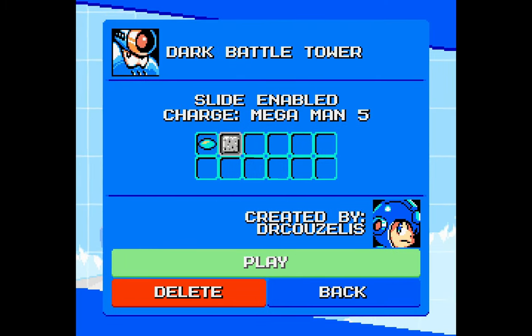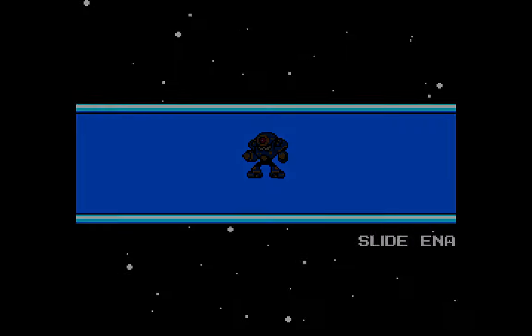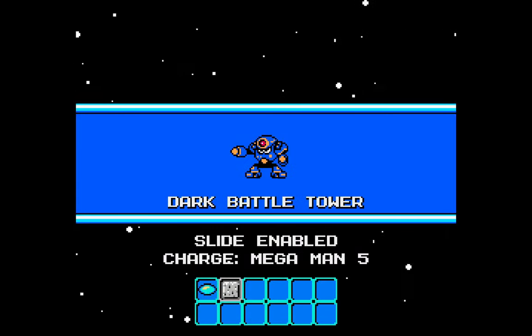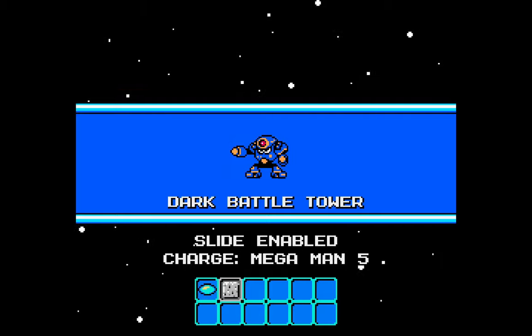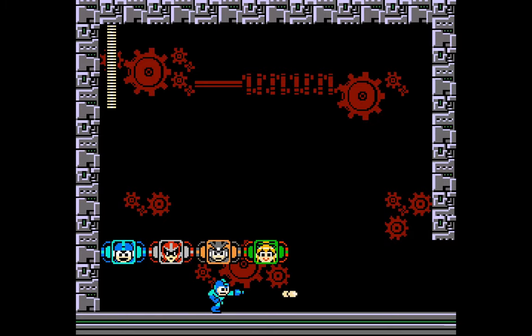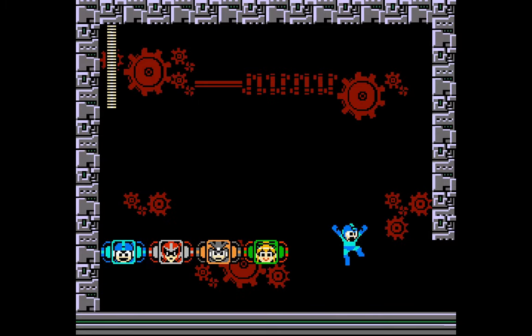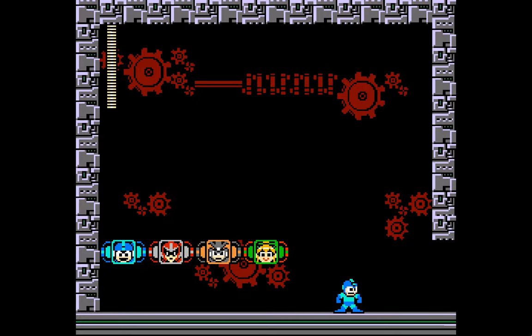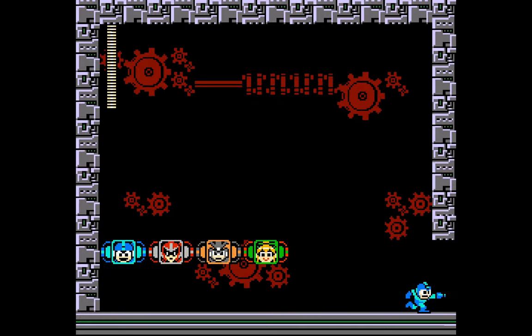Dark Battle Tower. I've got slide enabled, Mega Man 5 charge, and brick — concrete. I love Napalm Man. He's one of my favorite bosses because he has a ton of different attacks and he's challenging, but if I work really hard I can beat him with the Mega Buster.